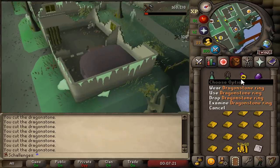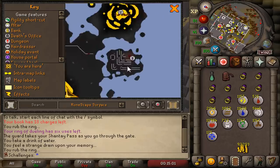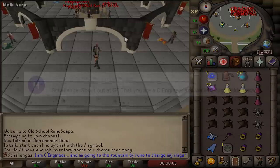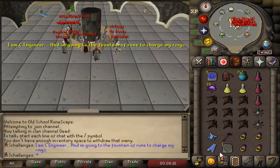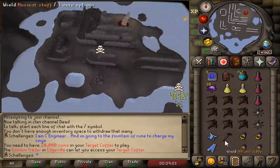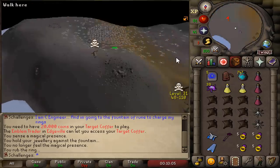We have now made ourselves our first dragonstone ring, and we now have ourselves eight Ring of Wealths. Now for the scary part - we need to take these rings into the Fountain of Ruin, a very scary place. I am Sea Engineer, and I'm going to the Fountain of Ruin to charge my rings. We got the rings, and we're out.